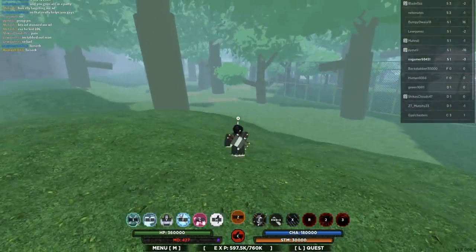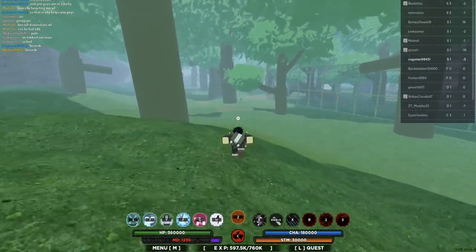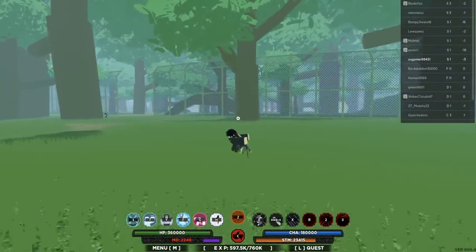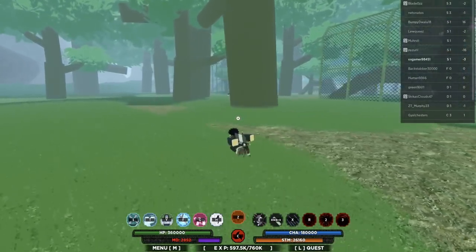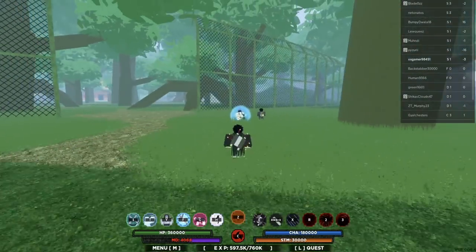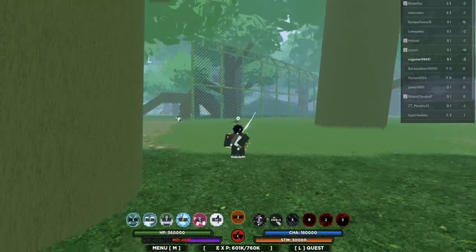I'm back — now I'm able to spam again, let's get it. Should I wait for my MD to fill back up so I can activate my mode, or should I just go into the battlefield? I'm away from my MD because if I go into the Forest of Death battlefield, I'm going to get cooked real quick, even though I have this glitch activated. I'm just going to spam Coo-Nines for now — let's see what they say.